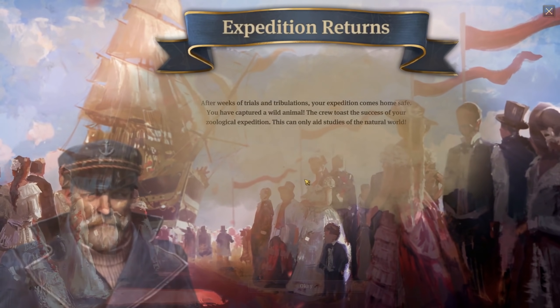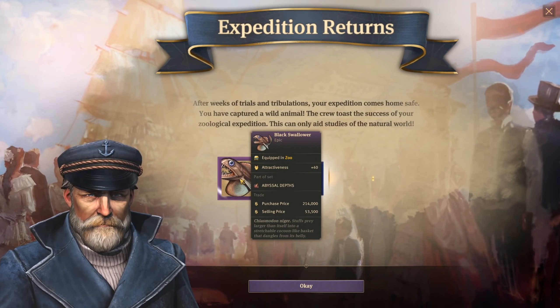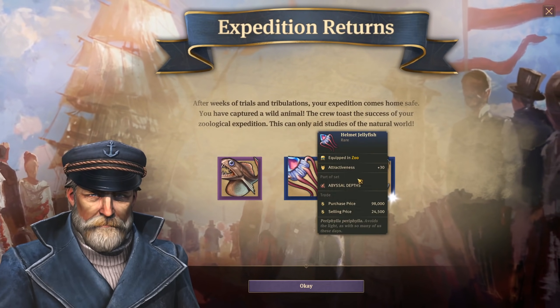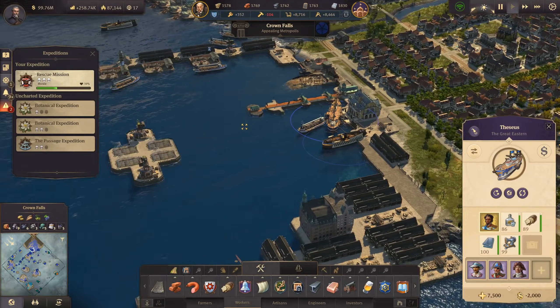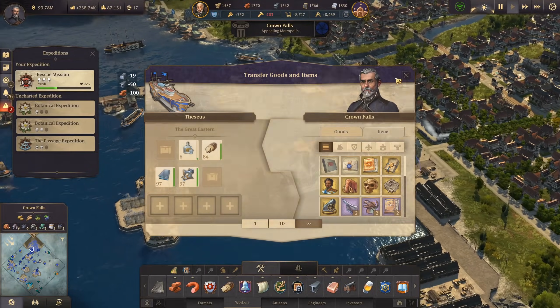Before we start with the actual nitty-gritty things, let's have a look at our zoological expedition because it has returned. We got black swallower epic, helmet jellyfish rare, and pelican rare. Not the most exciting items there from this expedition.